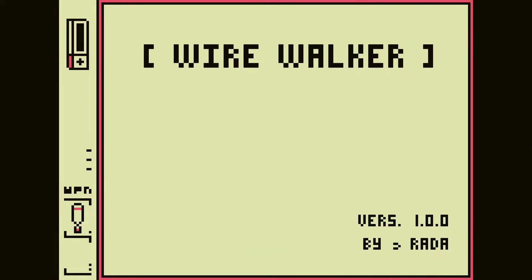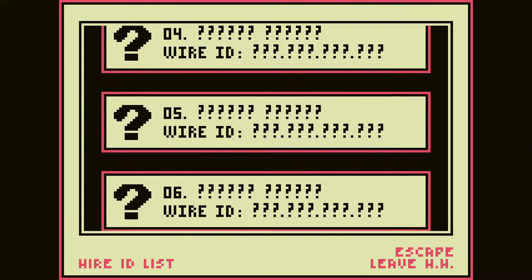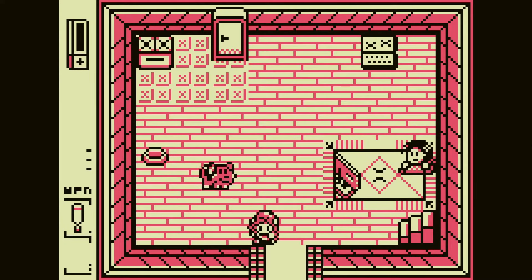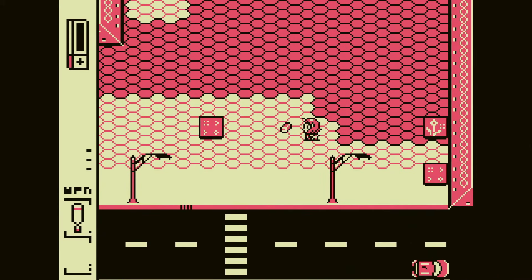It seems like I can do something here — whoa. Wire Walker. Wire ID? No ID? Can I not sign in? I don't know what that's all about. We'll come back to that later. Let's keep exploring the town. I should have maybe talked to my mom, but they already talked to me, so. They didn't seem to have anything important to say.